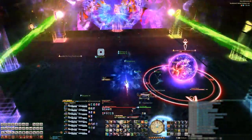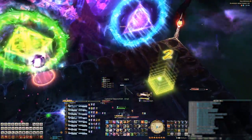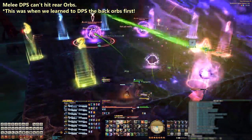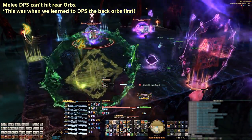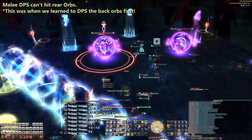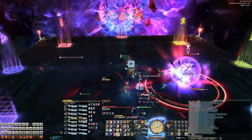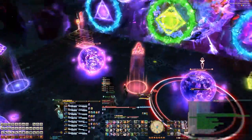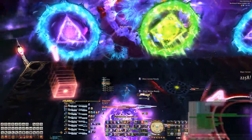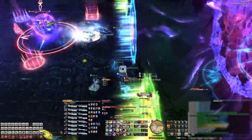While you can start DPSing any of the orbs, our group found it best to start with the orbs at the back. The reason is that two of the three AoE patterns cover the back of the stage, meaning there is less melee DPS uptime for the rear orbs. However, as a melee you can still hit the front orbs while dodging two of the patterns up front. If the front orbs are destroyed first, when melees go to dodge mechanics they'll have nothing to hit and you'll lose overall DPS. Since this is an add phase with a DPS check, we want to maximize our DPS.